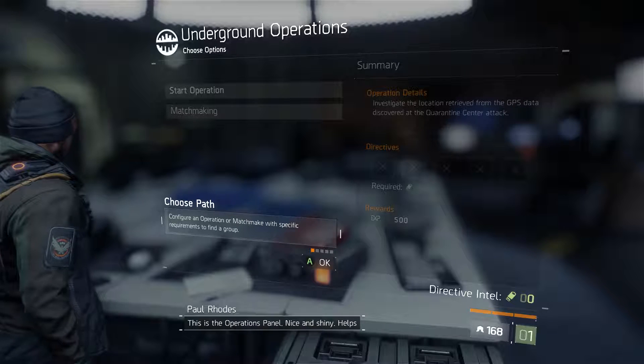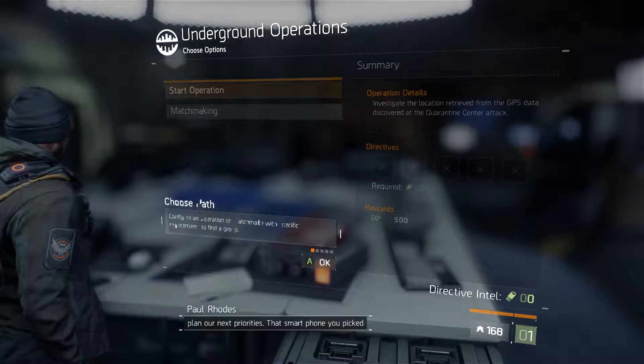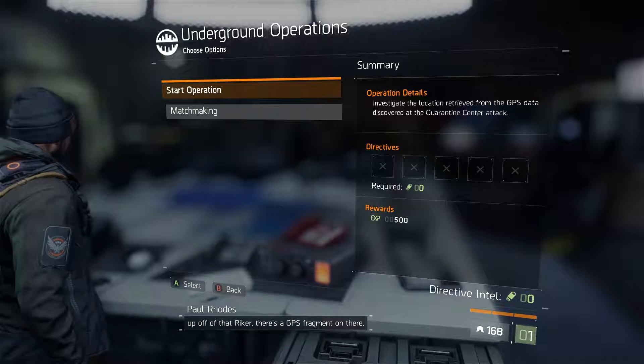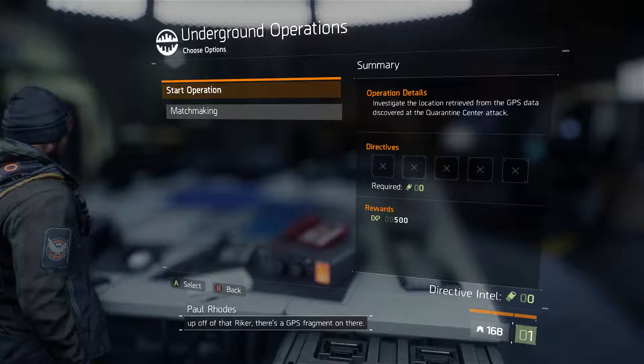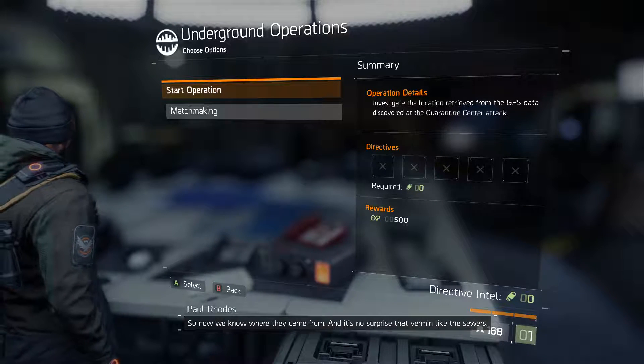This is the operations panel. It helps plan our next priorities. That smartphone you picked up off of that Riker — there's a GPS fragment on here. So now we know where they came from. And it's no surprise that vermin like the sewers.